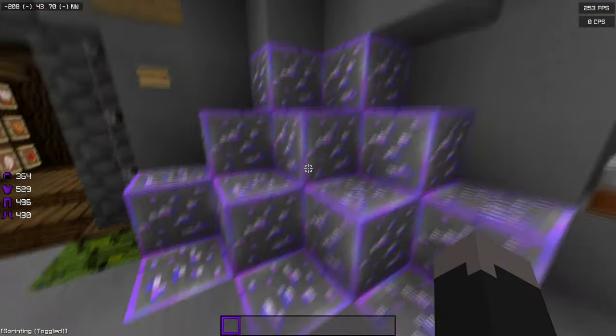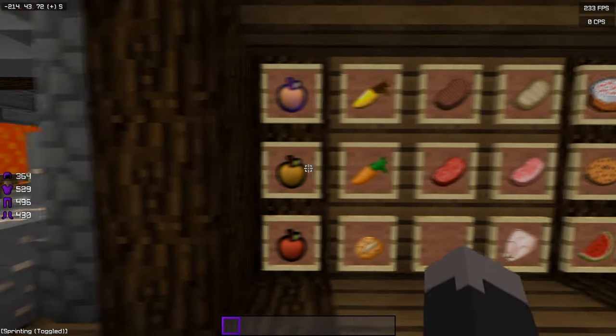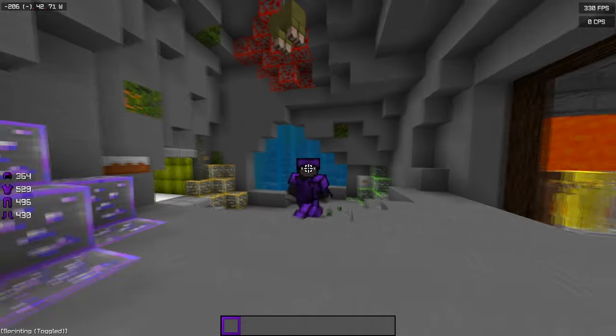Diamonds are really bright and they're animated too. Here's everything else: enderpearls, fishing rods, all that kind of stuff. Let's get into the next texture pack.